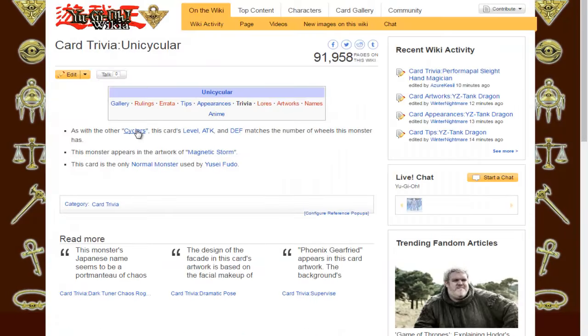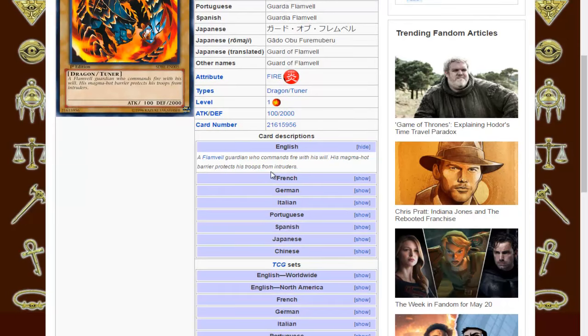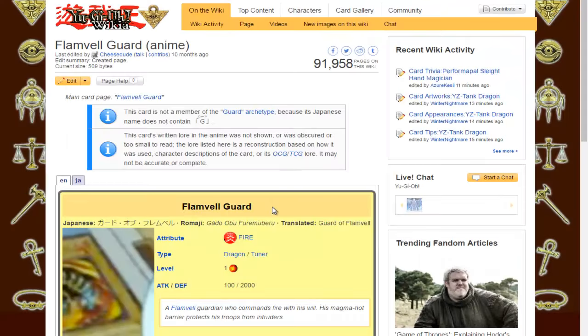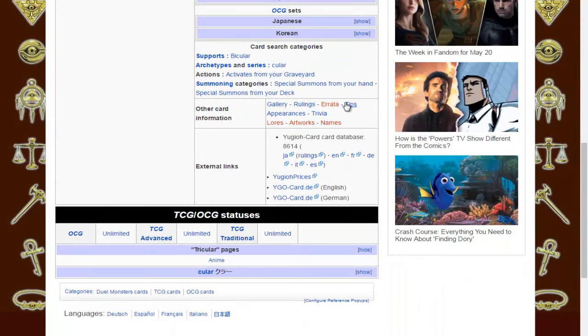Let's see if there's anything else — Automatic Storm, Level 1 to match the number of wheels, only normal monsters used by Yusei Fudo. Checking Bi-Killer's tips: Machine Duplication to get more copies, 2 or 3 Xyz materials. Cyber Summon Blaster — when a Machine-type monster is summoned you deal 300 damage, though it's not that much. Tri-Killer has the same tips: Machine Duplication to get more, 2 or 3 materials for Xyz.